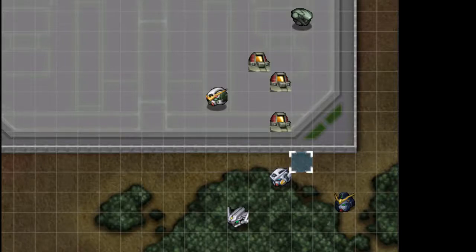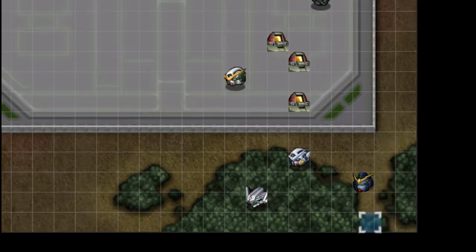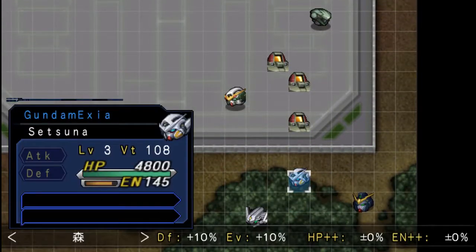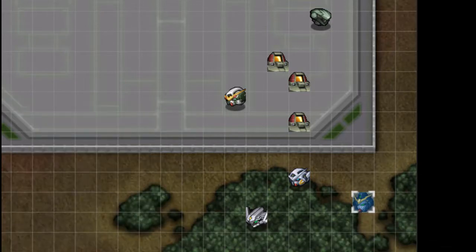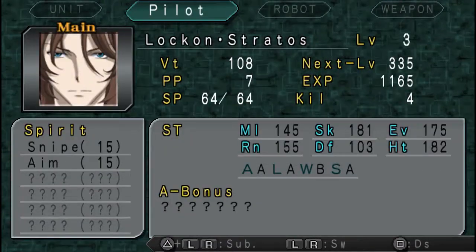Hello Viridian, welcome back to Let's Play Super Robot Wars Z 2.1. In the last part we started chapter 2, 'the world changes,' and we got several new units — Duo, Setsuna and Lock-On. I still haven't looked at Lock-On's stats, so I'll do that now.